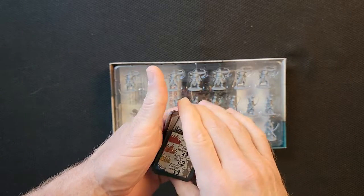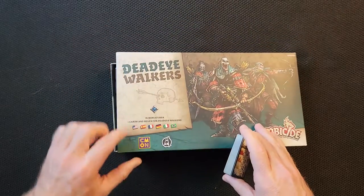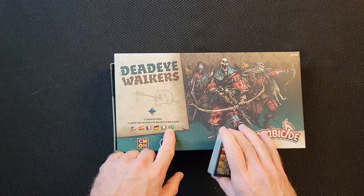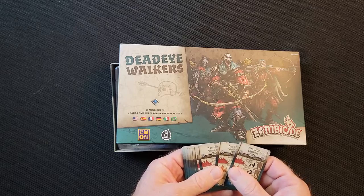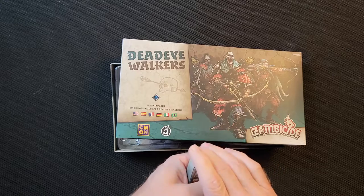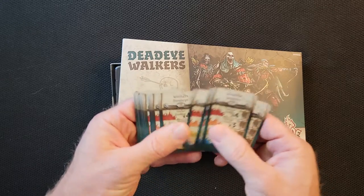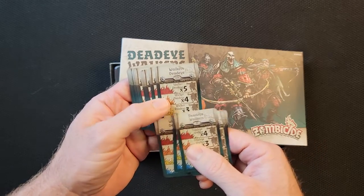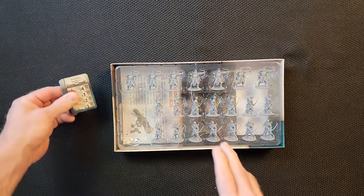You get six cards in English, and as you can see they have all the different languages. It shows on the box: English, Spanish, French, German, Italian, and — is that Portuguese? I think it's supposed to be Brazilian Portuguese; in Brazil they speak Portuguese. So 'walker dead eye' versus 'dead eye walker' — those can be used interchangeably. That's interesting.